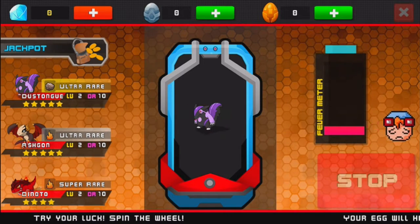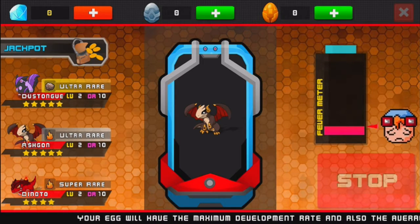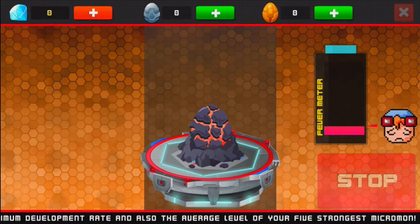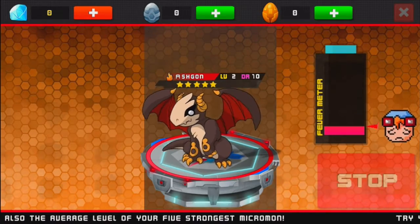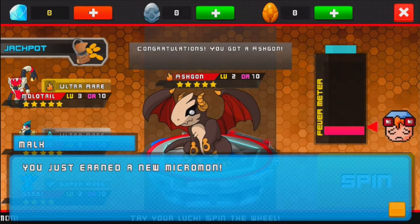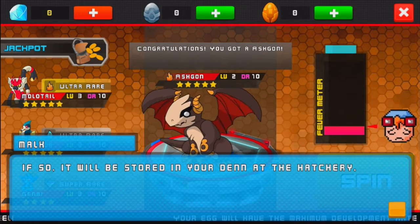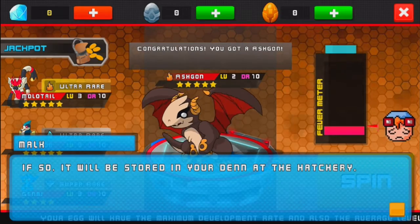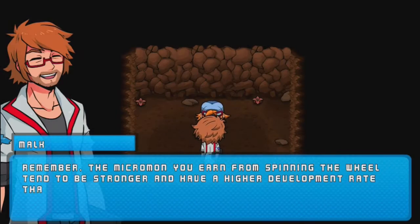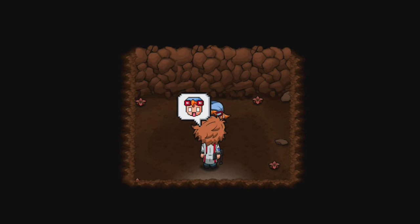Let's see how lucky we are. I got Ashkahn, level 2, DR10. Congratulations, you got Ashkahn — nice! Any Micromon you earn goes automatically to your party unless it's full, in which case it's stored in your den at the hatchery — basically the PC in Pokemon. You don't always get the same one; you can get different ones.